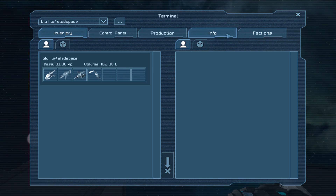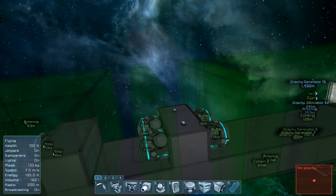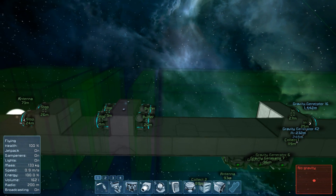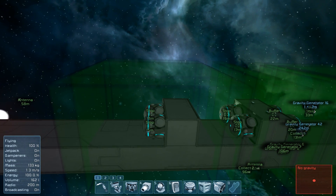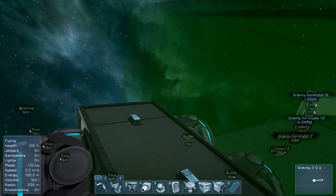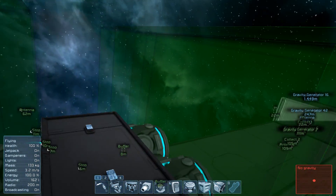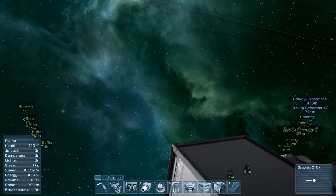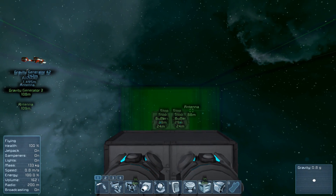If I turn the UI on and go into info — not center of mass, gravity range — you can see we've got a series of fields laid out here, designed to pull in from one side and then, as you can probably guess by the names, turn it around and push it back in this direction, where some very strong fields hold it in this sort of position. I can kind of demonstrate by turning my jetpack off.